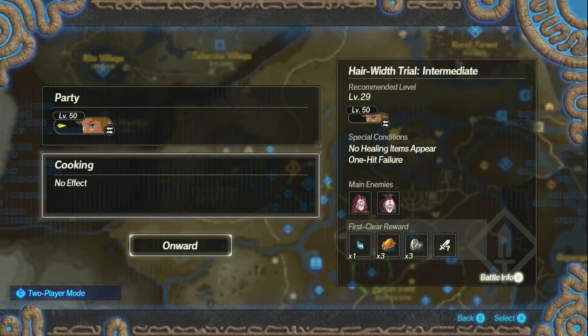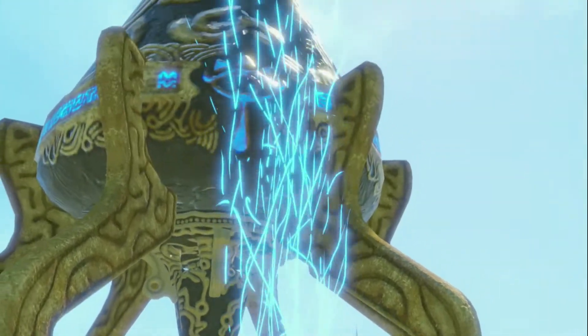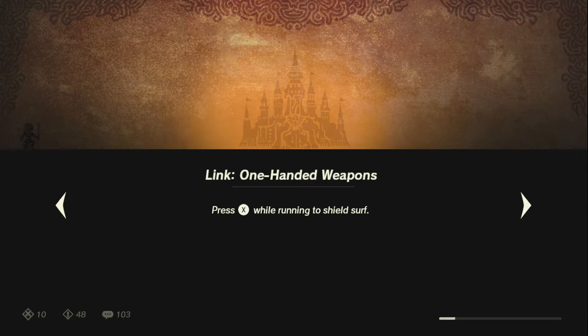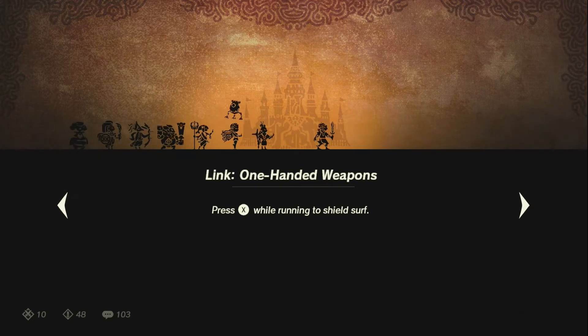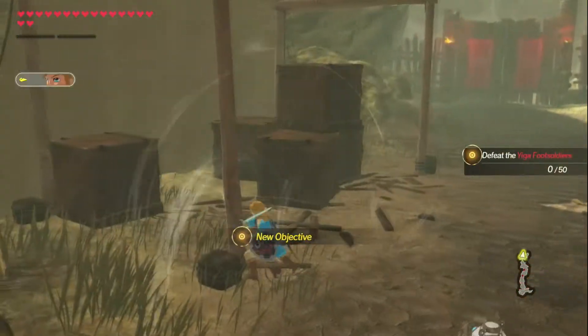Next objective: Heir with Trial Intermediate. Oh, I haven't actually had a hair with trial in a minute. It's gonna get harder. Okay, so it is one hit failure — so I'll just instantly die and no healing items. I don't know what I'm doing. No one knows what they're doing, especially me. But now, okay — defeat Yiga Foot Soldiers without getting hit by any attacks. Kill 50 of them. I still want more rupees.